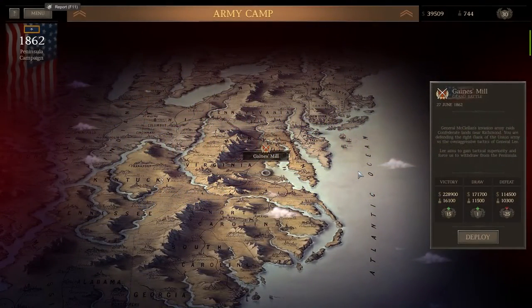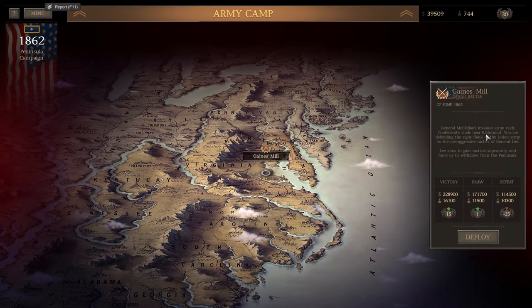Hello Wargamers and welcome to another Ultimate General Civil War with me Bubblebox. Today we are going for Gaines Mill, one of the grand battles. It's the 27th of June 1862 and General McClellan's invasion army raids Confederate lands near Richmond. We are defending the right flank of the Union army versus the over-aggressive tactics of General Lee, who claims to gain tactical superiority and force us to withdraw from the peninsula.